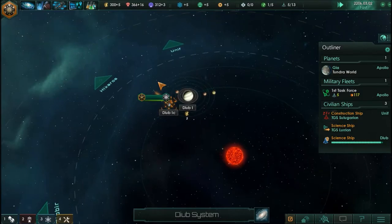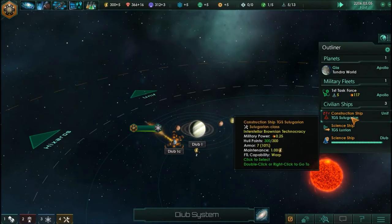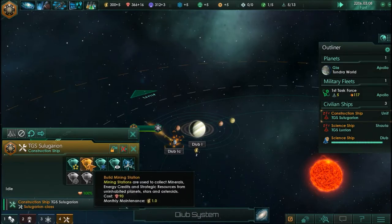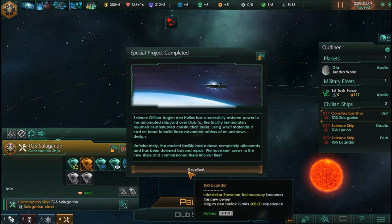Let's head into the Dweeb system and see what's happening. We are repairing that shipyard. Where is my construction ship? I never got around to it. I may have to build an outpost in here because it's not technically under my control. Science officer Jargon Den Hullos has successfully restored power to the automated shipyard over Dweeb 1c. The facility immediately resumed its interrupted construction order, using what materials it had on hand to build an advanced vessel of unknown design.